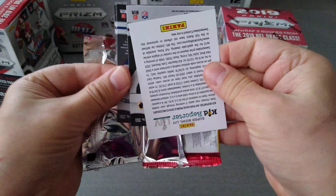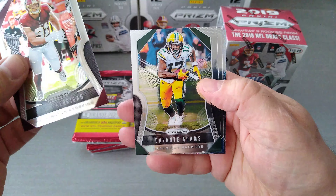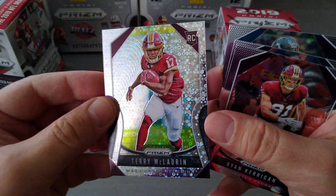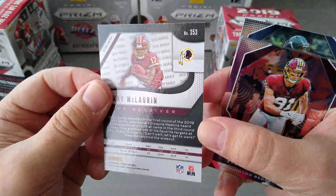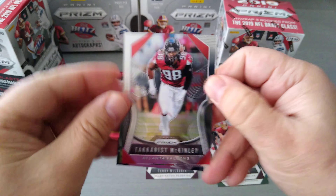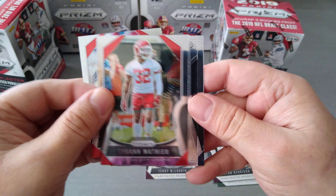Dak and Dwayne Haskins on the cover — NFC East special on Prism. First pack: Ryan Kerrigan, Devante Adams, Tyler Lockett — and our first disco is Terry McLaurin, the wide receiver for the Redskins. Here is the first parallel, the disco Terry McLaurin. It says Prism — nice one! That's our first disco prism from the blaster box. Also a nice insert for Jerry Rice — legendary talents — that's a beautiful card for a Hall of Fame legend.